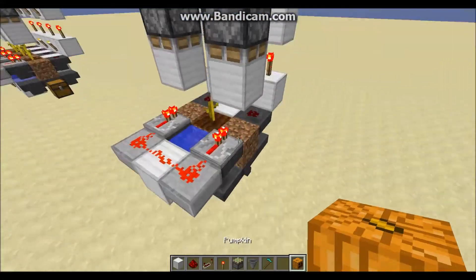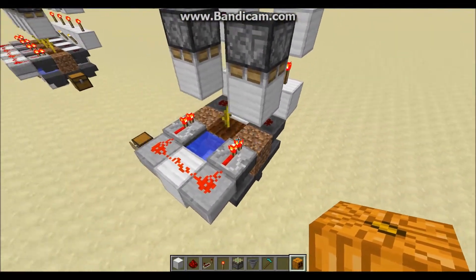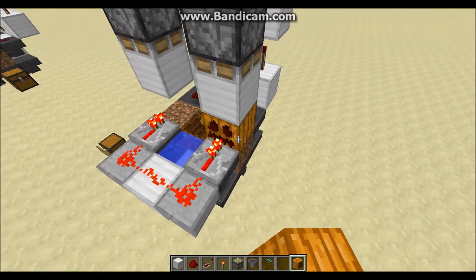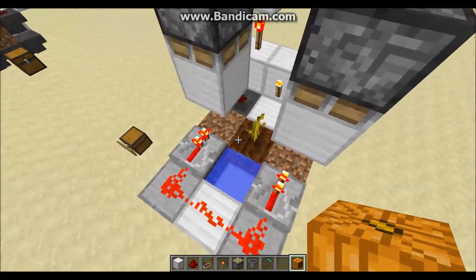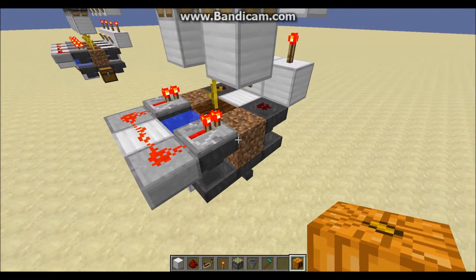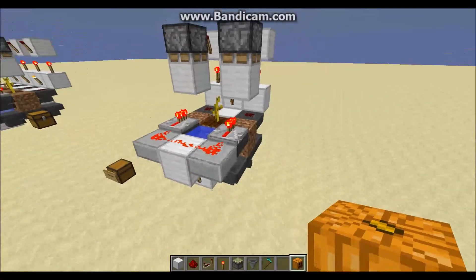Now we can go ahead and test it. If a pumpkin or watermelon grows on one of these two locations around the plant, they will automatically be harvested and put into the hoppers below. We put in three, and there are your three pumpkins, which will be delivered to a chest, dropper elevator, or whatever you have set up.